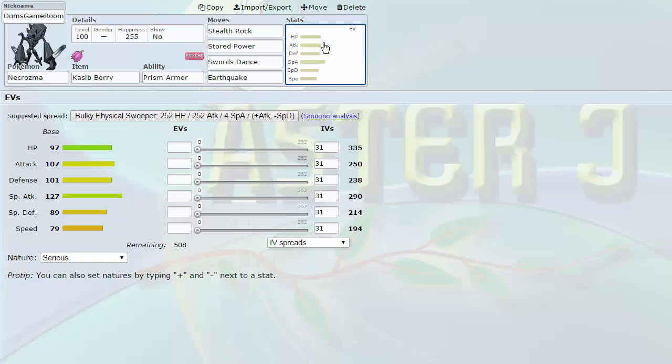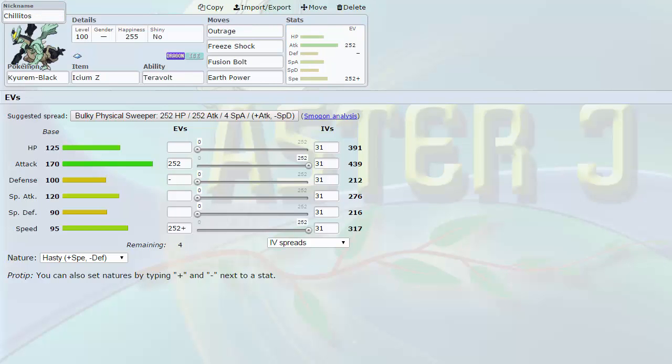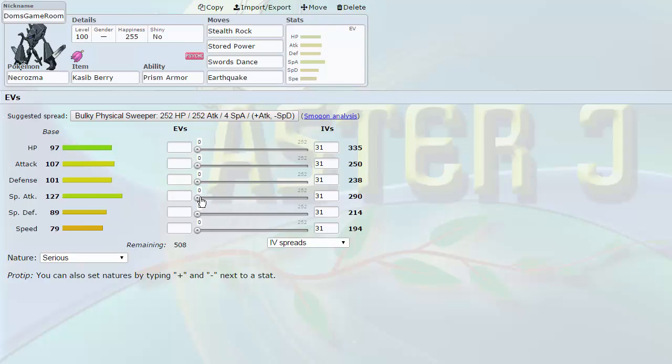You can run a berry on Necrozma week to week. Also notice a common trend with my first few mons — they all have both offensive stats above base 100. Necrozma is no exception: 107 and 127. People neglect its 127 Special Attack because it's normally forced into a defensive role. But imagine a Scarfed Necrozma firing off Psychics — 388 Special Attack on the screen. Psyshocks, Psychics, Dark Pulses, Flash Cannons coming from a potentially Scarfed mon or one that sets up speed with Autotomize or Rock Polish. That's just crazy.